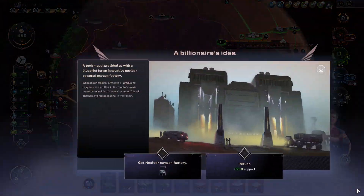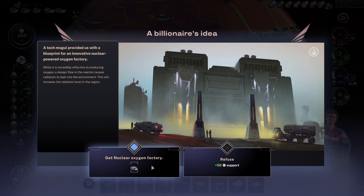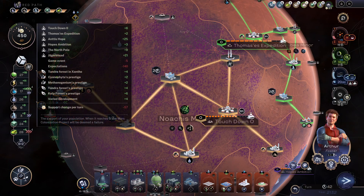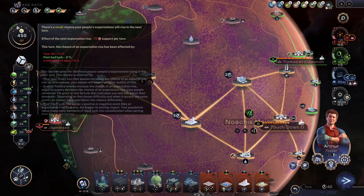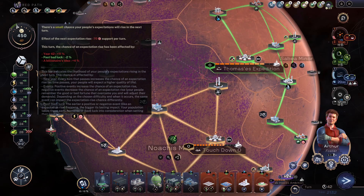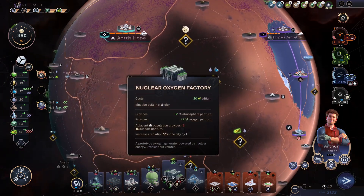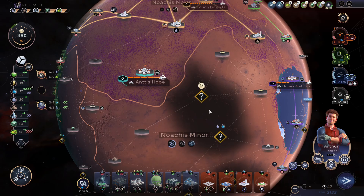This would help get terraforming up faster though. Thing is, it's not really that cheap — 20 tritium. But I have loads of that which I'm not using, so it's kind of nice. I think I'll grab it. Nuclear oxygen factory.